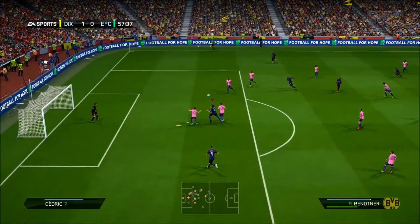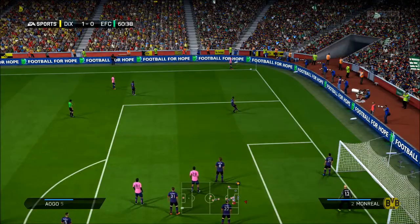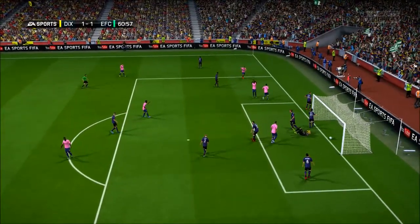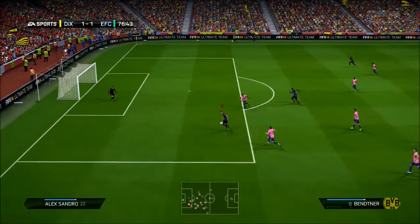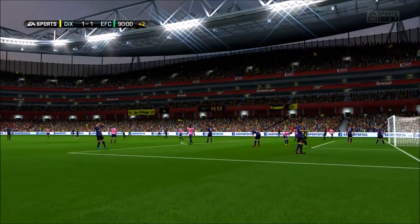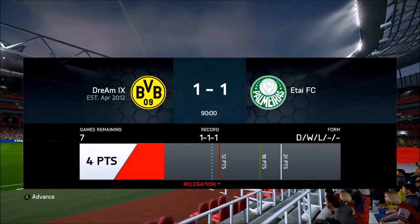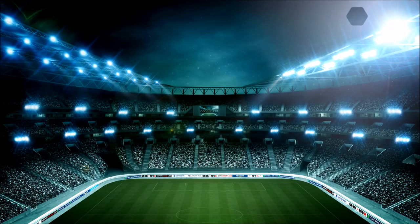Bettner in the second half almost had another goal but the goalkeeper had other ideas and stopped that. We were having a lot of chances to score another goal. But this guy with a header from a corner kick gets the equalizer. My defender was very close to stopping that. Bettner gets the ball and puts it across to Altidore, and he misses — goalkeeper saves it. Could have been the second goal. We take a point from this one — we weren't able to get that win, but it was very close.